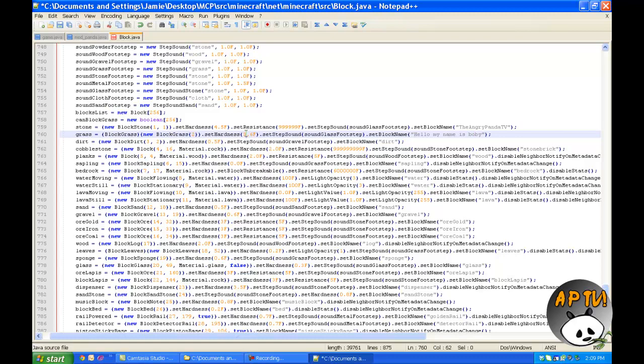Let's change the hardness for grass to — actually, let's change it really low, and we'll just put 0.0. And for dirt, we'll just put the hardness to 4. So that means I'm just gonna demonstrate how light I can make grass and how easy it can be to break, and then I'll change the dirt, which will be right under that, to 4, so it's pretty difficult. There we go.